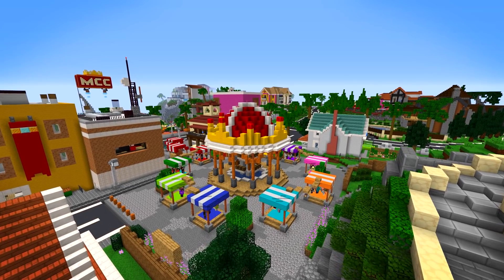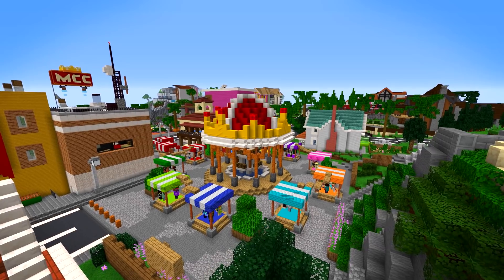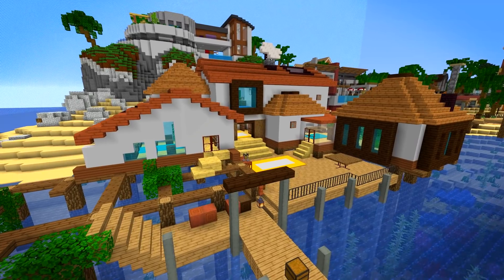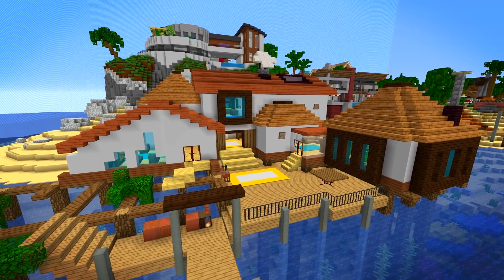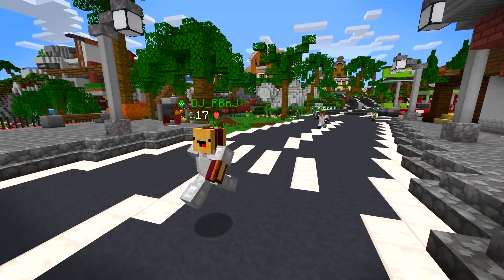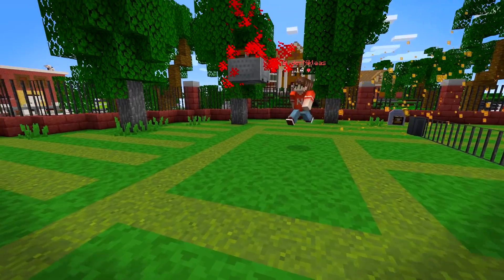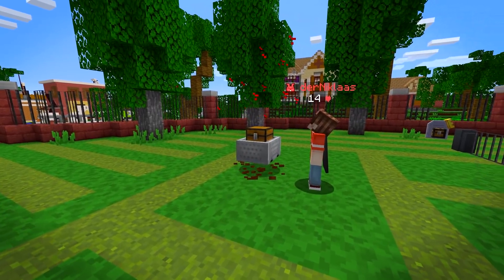Starting with Survival Games, overall scores for survival and kills have been reduced. But there is now a coin bonus rewarded for final survival placement of your team. Your team's placement is decided as soon as your entire team is eliminated. This should help tighten the score spread of Survival Games and make it a bit less of a risky game for everyone.